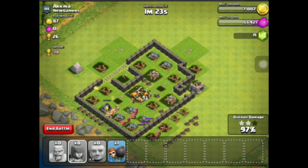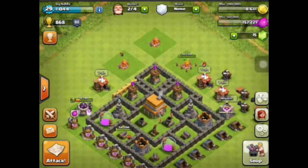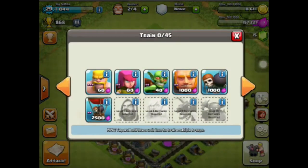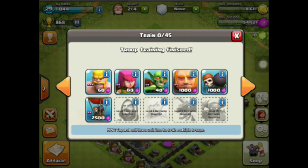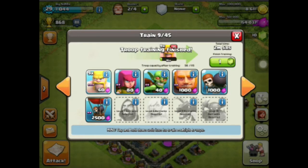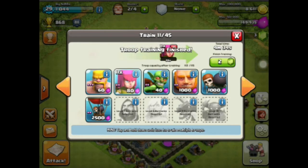Alright guys, like I said, we're at a hundred percent. I will show you my other strategy that involves no wall breakers and absolutely no giants. This is called the barter strategy because it's half barbs, half archers. We're going to go 115 troops — around 60 barbs. This is actually a super good strategy I've learned. Let's jump right into a battle here.